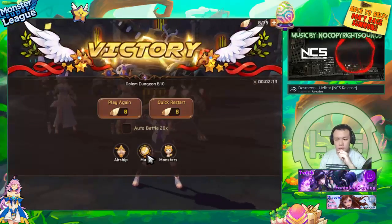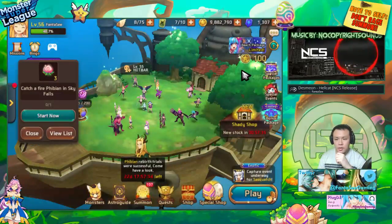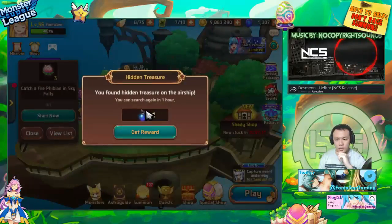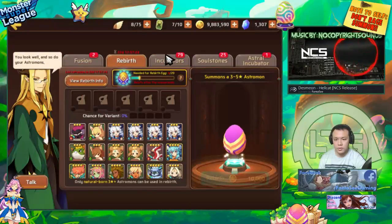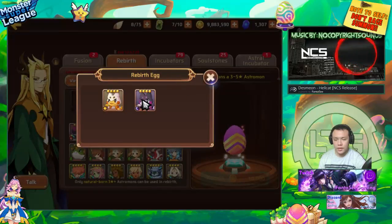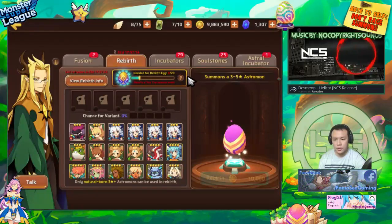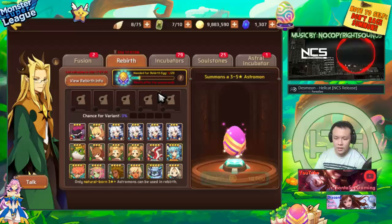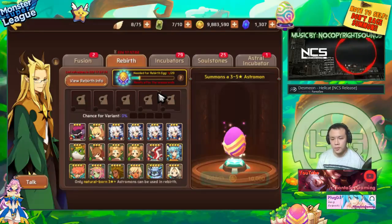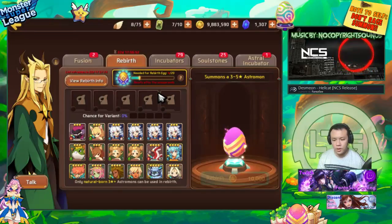That's pretty much it for the monster spotlight. I think dark Fibian is a really good monster. He's currently on rebirth, so you should be able to get him — every 20 rebirths you do, you'll get one dark Fibian. This is mostly for players moving from B7, B8, B9 trying to progress to B10. I think he's pretty obtainable because if you're farming B8 consistently, you'll get enough eggs to do rebirths.